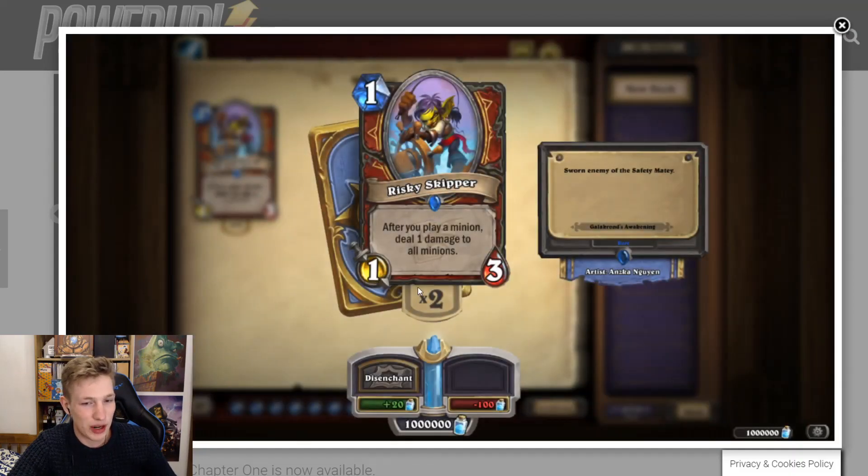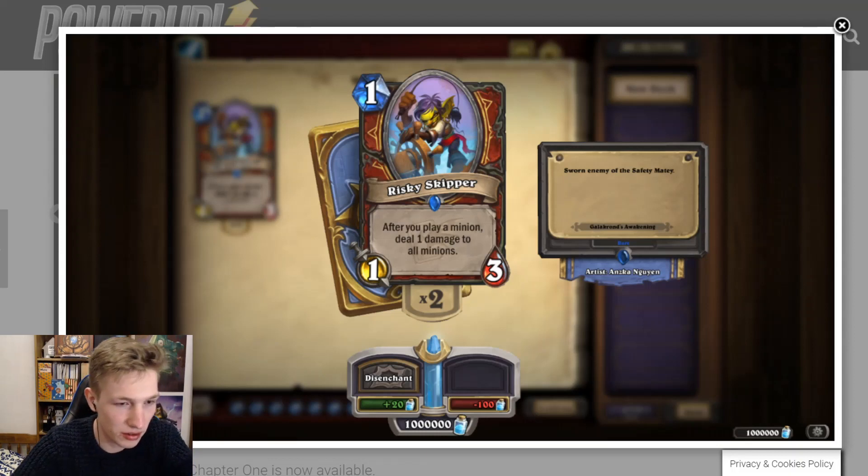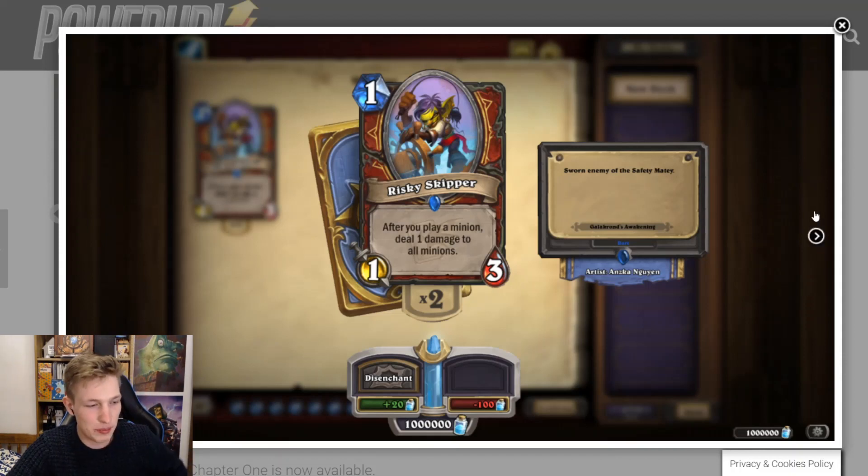Risky Skipper — one mana 1/3. After you play a minion, deal one damage to all minions. This has synergy with cards like Acolyte of Pain, maybe Armorsmith. It's really good with the Reborn 1/2, which becomes a 3/1, because that's much better as a 3/1 Reborn. It works well with a lot of cards — if you build your deck around getting damaged, it's strong. But still, it's just a 1/3. Drawing a 1/3 later on, like Crystalliser, is quite bad. So I don't think it's going to be that strong, but it has potential — it'll combo with Frothing Berserker.